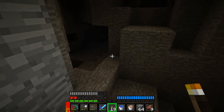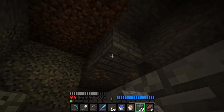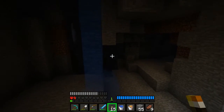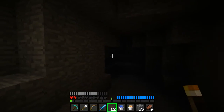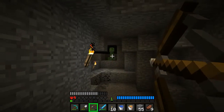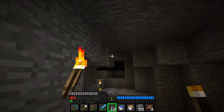I hear the trademark sound of a skeleton — another half a heart. Before it would be: I heard the sound of a skeleton, run away! Now it's: I'm going to be an idiot and charge them. I really want to see if I can see any mineshaft through that ravine, but I don't want to get too close to the skeletons. Should have enchanted my bow, huh? Where'd that skeleton go? Screw it!